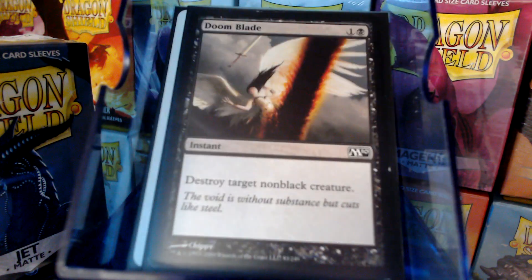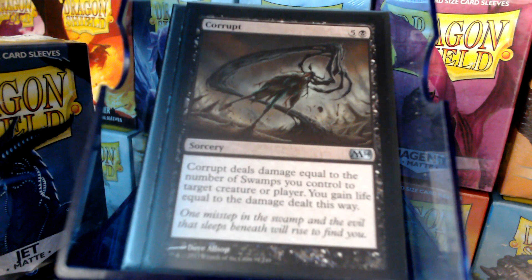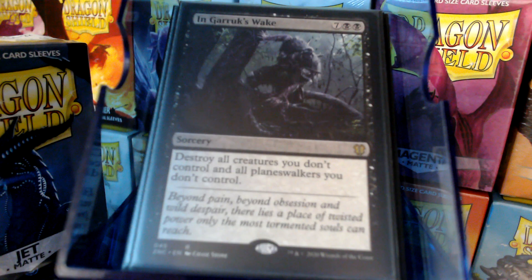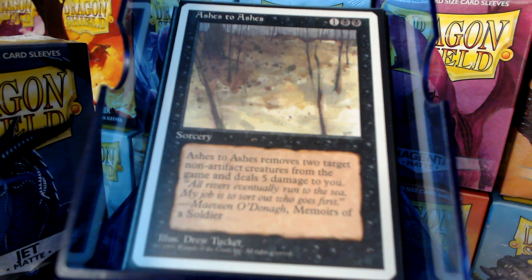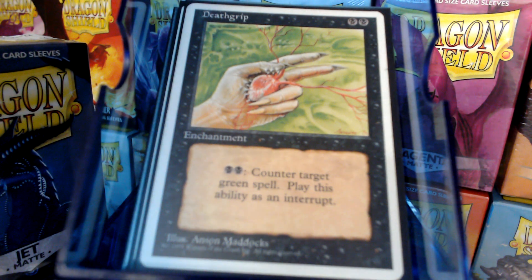Removal-wise, there's a Doom Blade and Murder, but we also have Corrupt — could be creature removal, could be player removal. Deadly Tempest is a pretty good boardwipe. In Garruk's Wake is an exceptional boardwipe, which is the reason it costs 9 mana — all our stuff lives. Languish for that minus-four action. Ashes to Ashes exiles two non-artifact creatures — yeah, you take five, but you're probably going to take more than five from those two creatures. Death Grip is a reusable counterspell for that color that likes to naturalize and destroy all the black things.